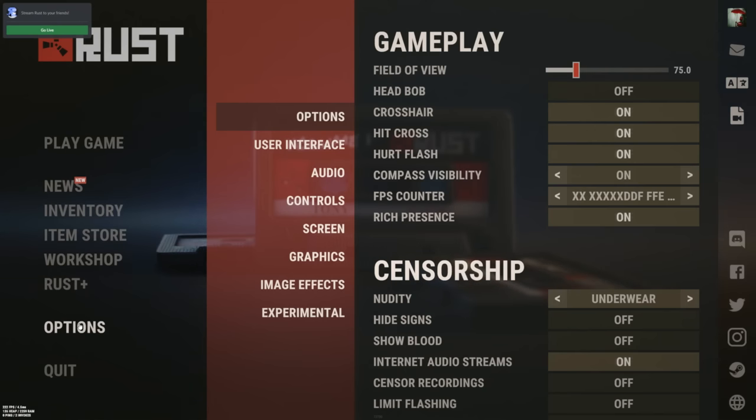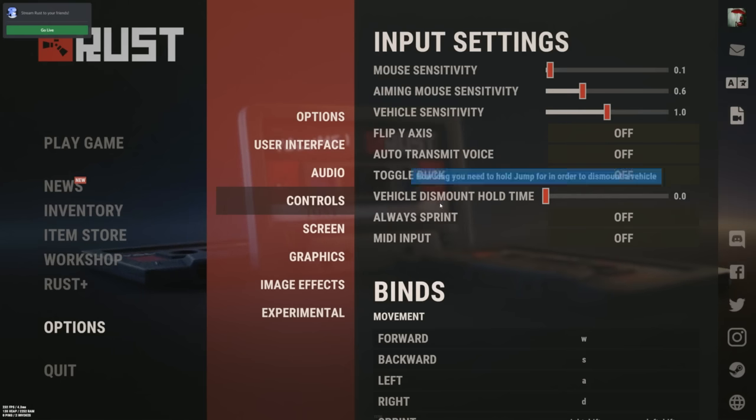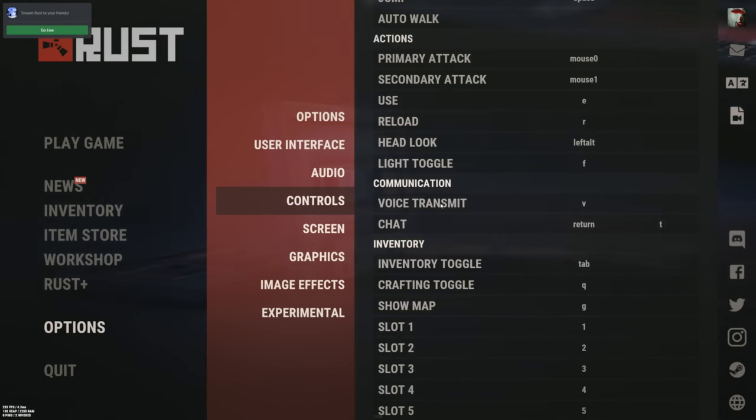The default hotkey is H, but I recommend changing the keybind to a side mouse button or something more easily accessible.